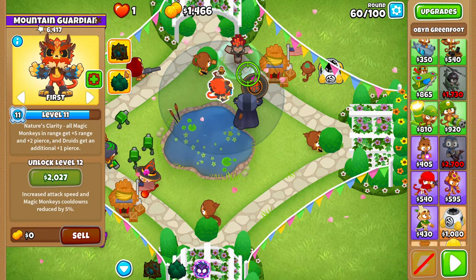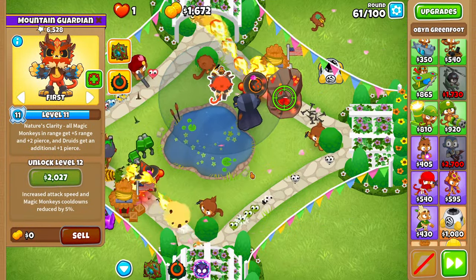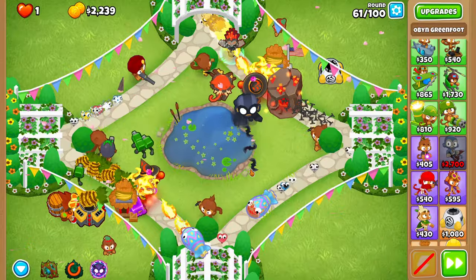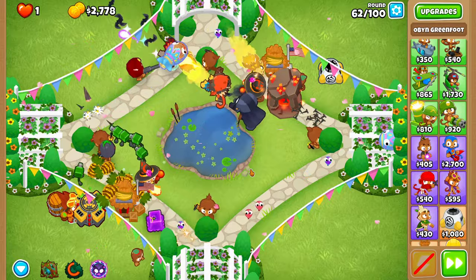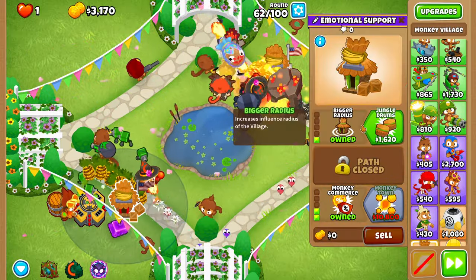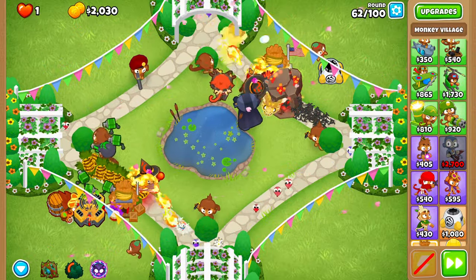After round fifty-nine, you should be able to afford Spiked Mines on your bottom spike factory. This guy will be the main carry for the bottom side and just helps a ton throughout the entire game. Then before or after sixty, move Oban's Trees there and place them. These guys will act as incredibly strong cleanup for the Dark Knight and the future attack zone, and this even allows us to skip upgrading our spike factory all the way until round one hundred. Then upgrade your bottom village to a 2-0-2 Jungle Drums, and your top village as well — both should be at Jungle Drums.